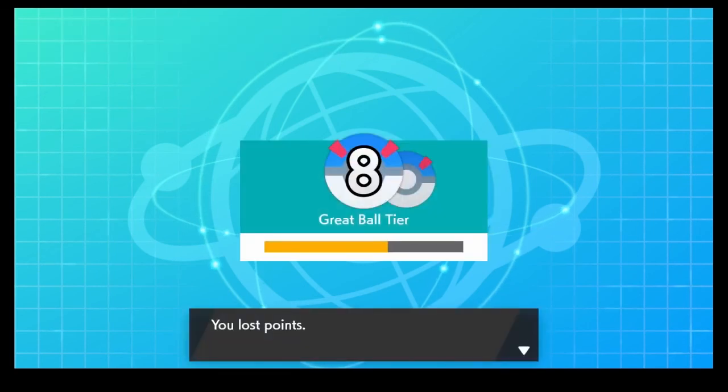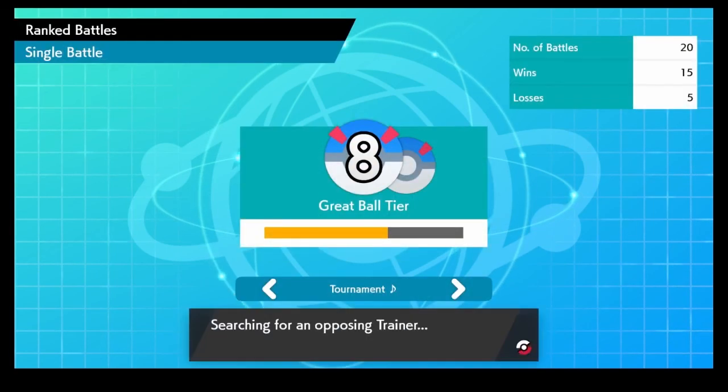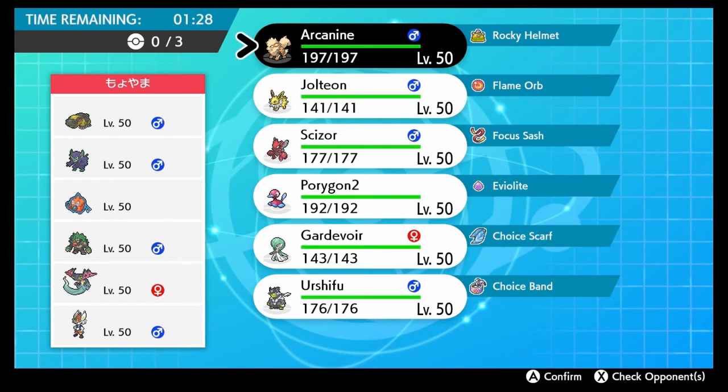Let's redeem ourselves after that match - soft reset, get it together. This is not a terrible team, we just brought the wrong ones. Next opponent has Hippowdon, Grimmsnarl, Rotom, Rillaboom again, Cinderace, and Dragapult.